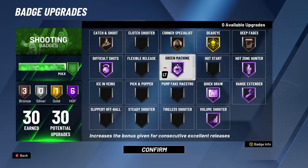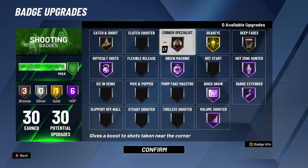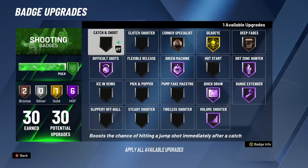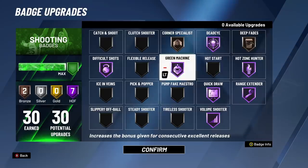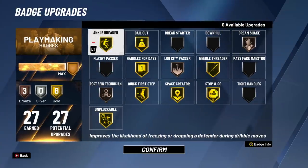Of course, we got the green machine, hot zone hunter, quick draw, range extender — it's Kobe. We got the volume shooter, gold dead eye. Honestly, I would even crank up the dead eye to Hall of Fame. I want the corner specialist on because when you shoot off dribbles and post fades, corner specialist helps a lot on the baseline. Let's take off the catch and shoot, go Hall of Fame dead eye, and keep the bronze deep fades to help with post fades. It's a perfect badge setup for Kobe.